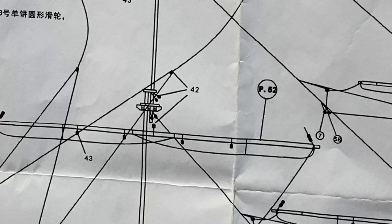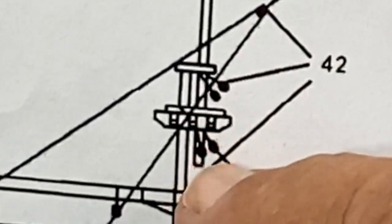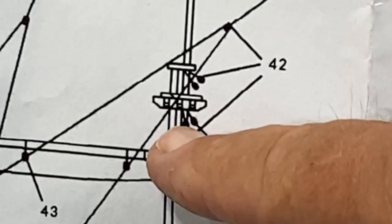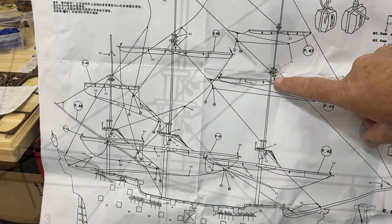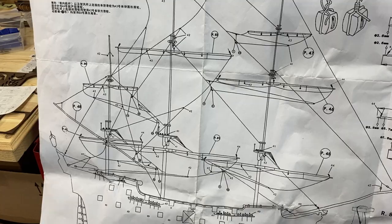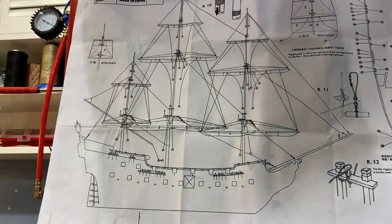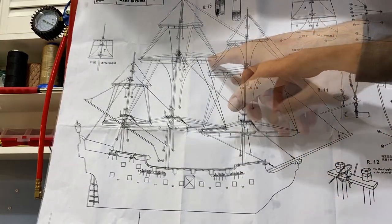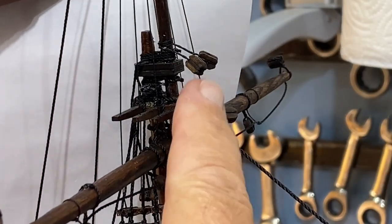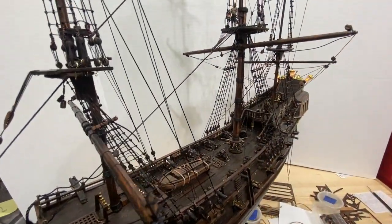While working on the rope work I noticed something subtle — if I were a more experienced shipbuilder I think I'd know this. At different points on the mast there are additional number 42 single blocks. If you look carefully, there are two here, two there, a couple here, two here, two way over here. Those will be used on the second page — some of the rope work off the sails and suspension units go into those and then drop straight down to the ship. I've got two in place and two more down below. I'm very pleased with how it's looking — starting to look semi-professional.